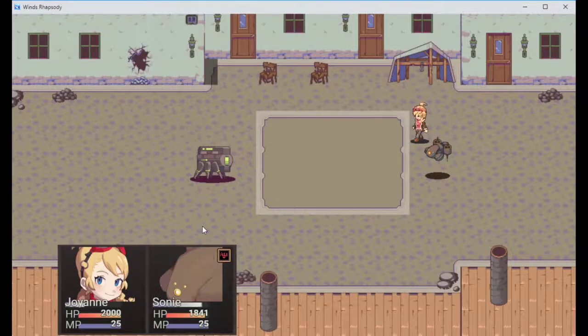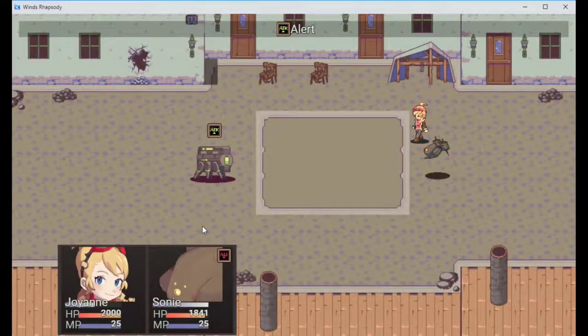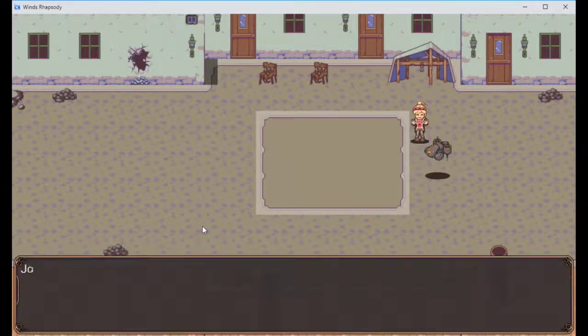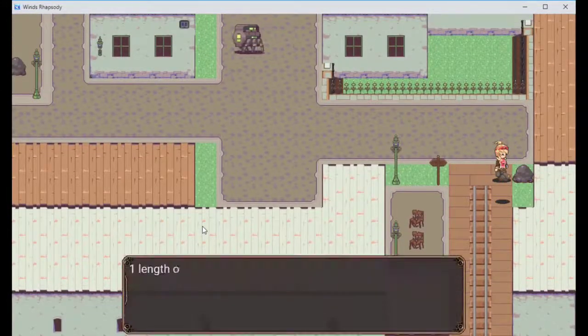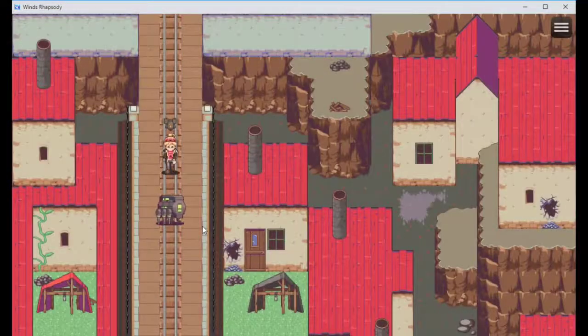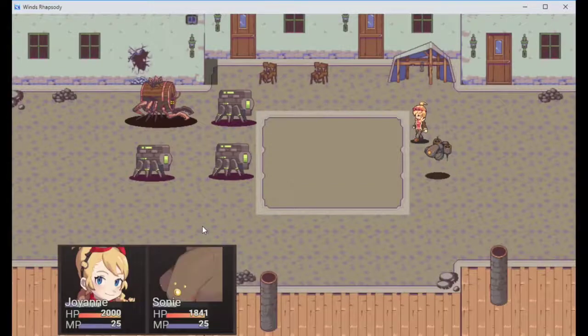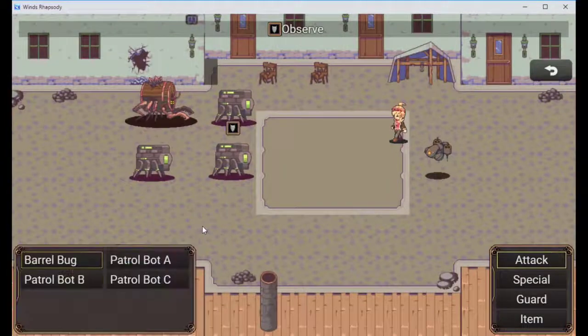Uh-oh, he's alerting his friends. Don't - you're dead, son. You get a ton of scrap for winning these battles apparently. What's over here? Something good? Barrel bug emerged, patrol bug emerged. That's why we kill all the patrol bugs - obviously. Don't you observe me. Stop it. Now you die.